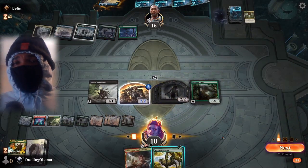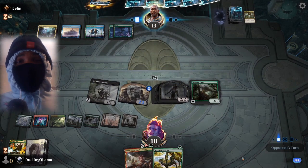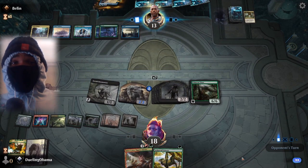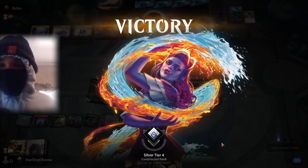We go ahead and clock in for work, make seven 2-2s, pass turn. Seven 2-2s is hard to deal with. That's him clocking out — very fair. We go ahead and take our first win in the Silver Tier 4 list.